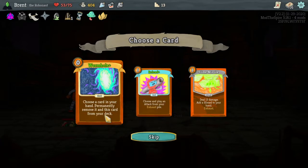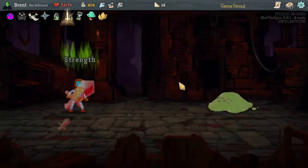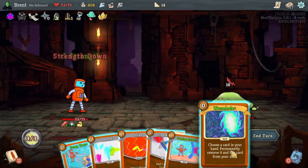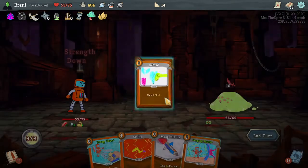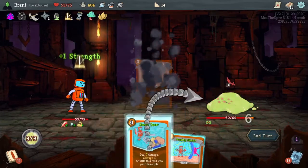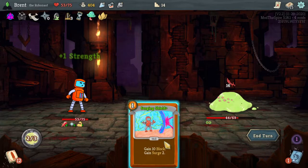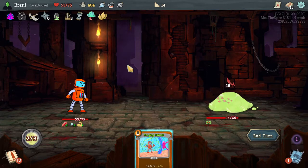Wormhole: choose a card from your hand and permanently remove it, and also remove this card from your deck. Also totally fine — just free card removal. We do choose, so get rid of the basic Defend. Scrap Missile, Scrap Toss — I guess technically I should play the skills first if I don't already have Metronome built up. That was my bad. I really don't want to take 16 damage.